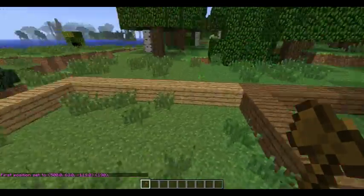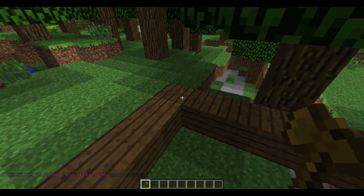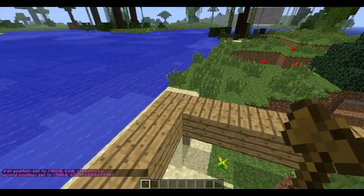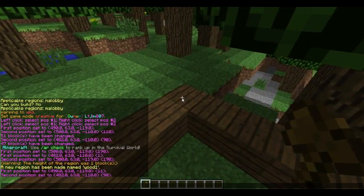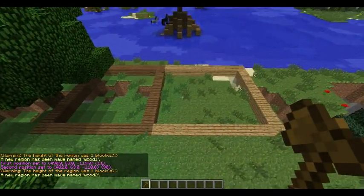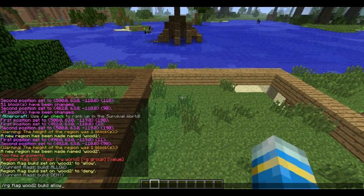So the normal oak wood is going to take priority. If I select the whole region, this is going to be region define wood1, and this small box here is going to be wood2.